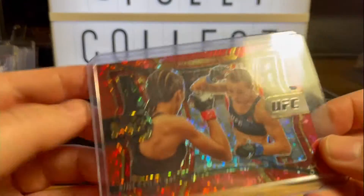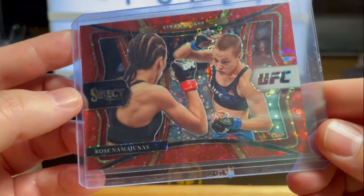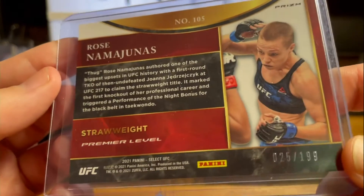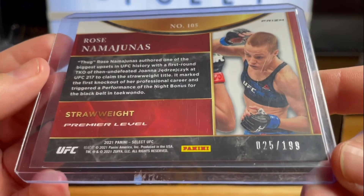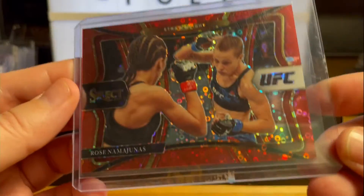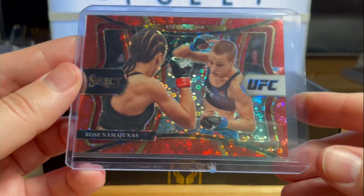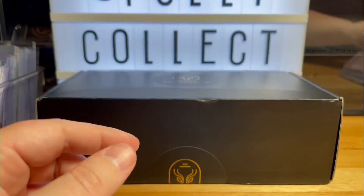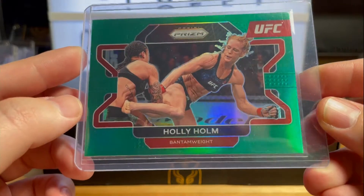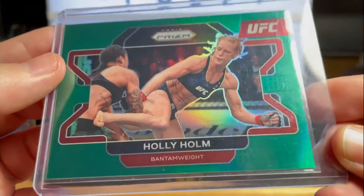That's a beautiful card — 2021 Select, still got some of the blue tape on it. That's the disco parallel for 2021 Select. I haven't been able to find any 2021 Select UFC at a decent price, so I think I'll just be tracking down the singles that I want — the fighters I want in the parallel I want. I like the disco variations, they're awesome. Another Rose and a holy green — I think I got this at auction for like two bucks, so can't really go wrong. Thank you eBay.